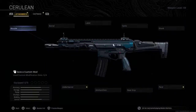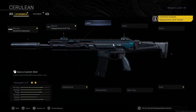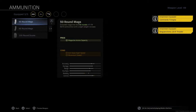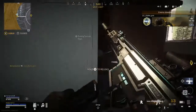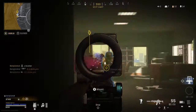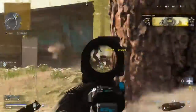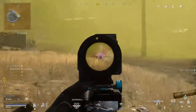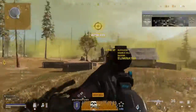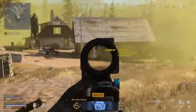On the Kilo build you'll want the Prowler Fixed Suppressor, the Singuard Arms 19.8 Prowler Barrel, the Commando Foregrip, and the 16 round mag. I also use the VLK 3x Optic, which I've started using a lot more on most of my weapon builds in Warzone because of how the game's aim assist works — it's so much easier to control recoil and land shots at distance more consistently. When using the Kilo, play pretty much the exact same way you would with the Grau. It won't be as good at long range but nor is the Grau anymore, and you'll have a lot of fun with it.